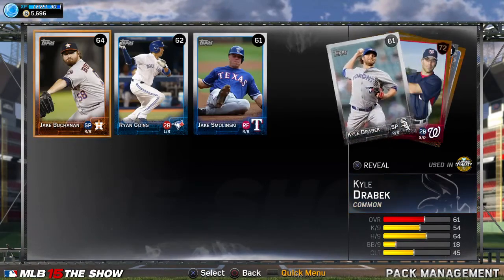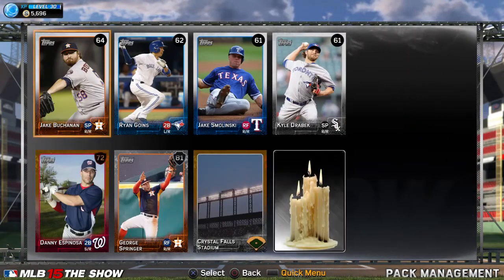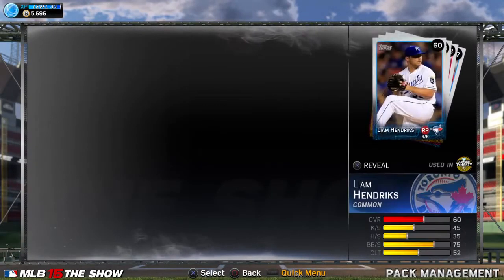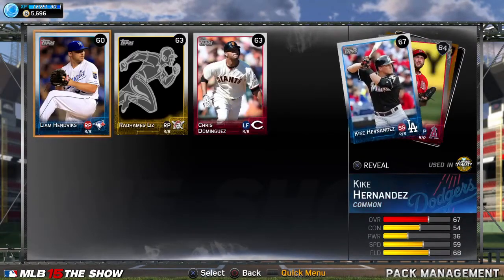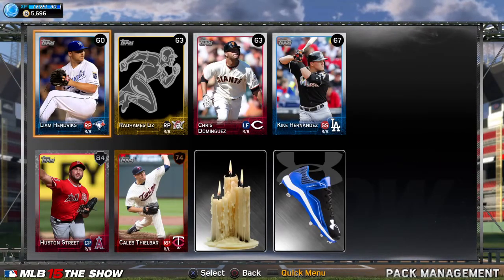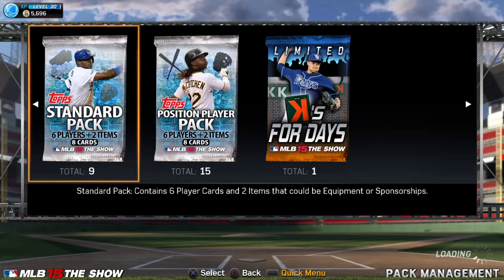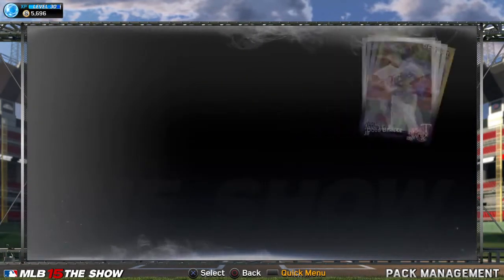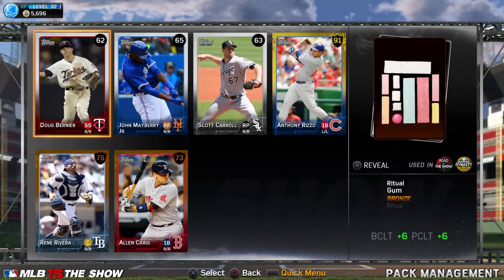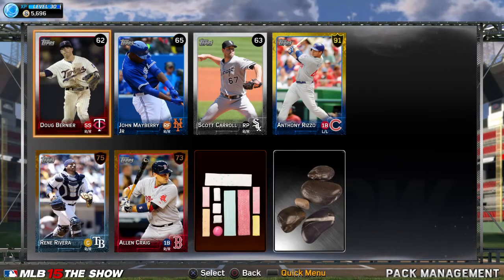Ryan Goins, Drayback - Springer's alright, selling for about a thousand as well. Houston Street card, not too bad. William Hendrix, Chris Dominguez - more silver, pointless stuff that I don't need. Let's keep this going. Loading issues a bit.